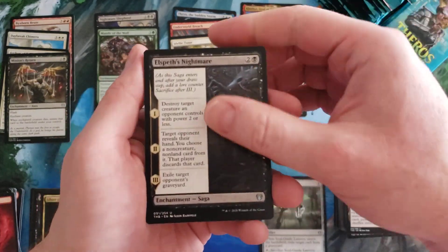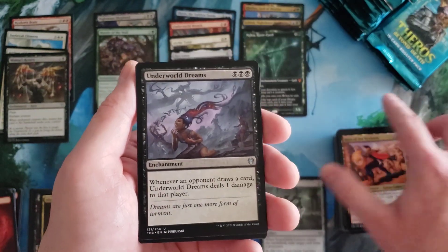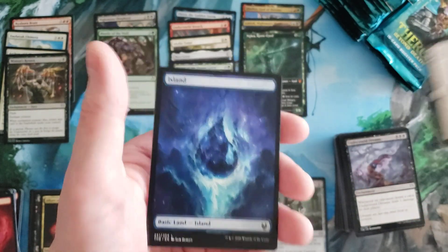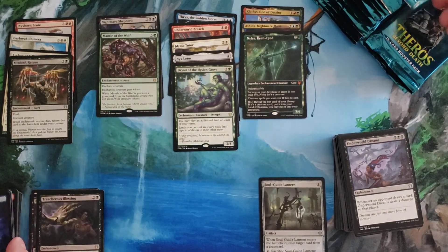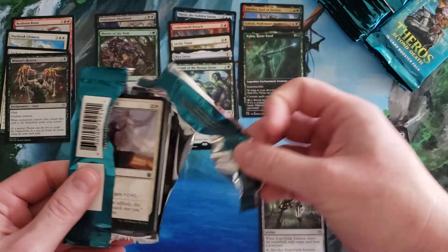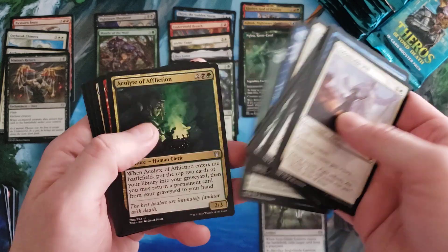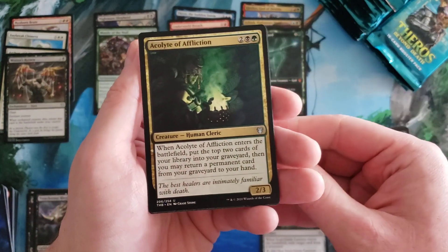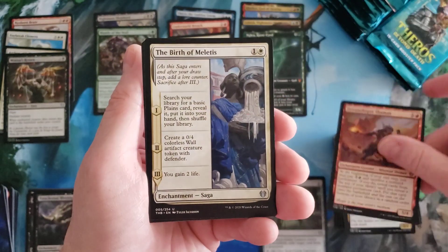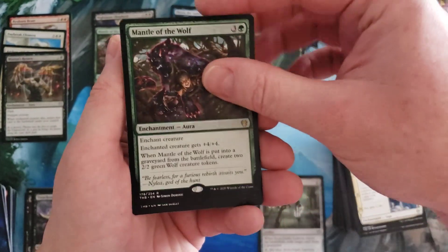Elspeth's Nightmare again, Hero of the Nyx-Born again. Underworld Dreams — love that that's in here — and Treacherous Blessing. I just grabbed one from the right side instead of finishing each stack, that's what happens when you move things. Acolyte of Affliction, Dream-Shaper Shaman, the Birth of Meletis, Mantle of the Wolf in the non-foil.